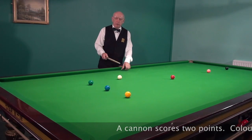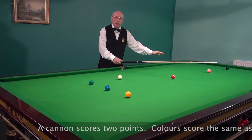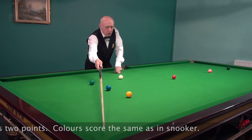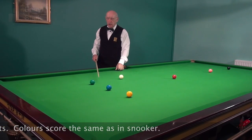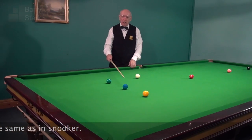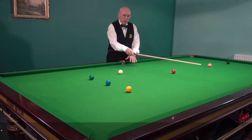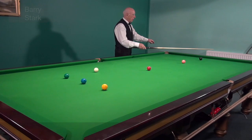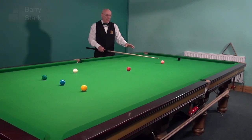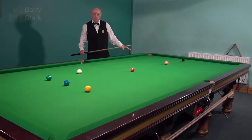The yellow, for example — although you get two points, all the points are the same as in snooker — you get two points, but it can only be potted in its own pocket. The green can only be potted in this pocket. The blue can only be potted in either of the two middles. The black ball can only be potted in the two ends. The pink is the floater — that can be potted in any pocket on the table.